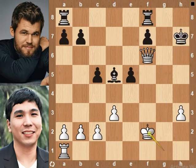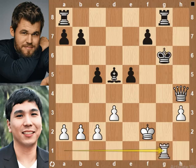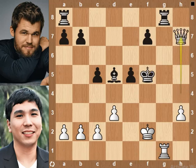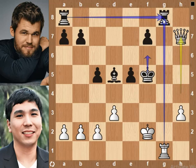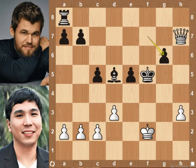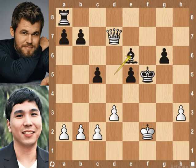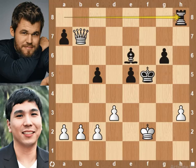So Wesley played Kf2, preventing Rg8. Rg8 by black. Qh4 check. Kg6. Rg1 check. Kf5. Qh7 check. If the king moves, then the rook will be lost by RxRg8 and QxRg8. But black has the resource of Rg6, which saves the rook. RxRg6. f-pawn takes Rg6 — white forcefully exchanges the rook, which is good for white. Qd7 check. Bb6 blocks the check; otherwise the bishop will be lost. Qxb7 — white wins the pawn.